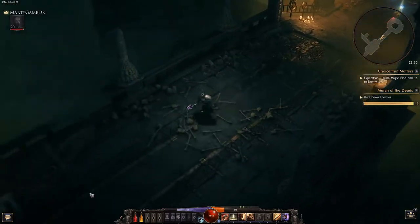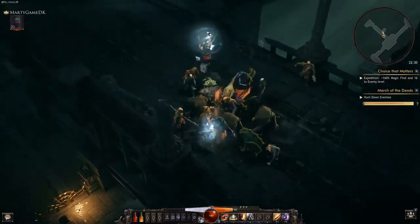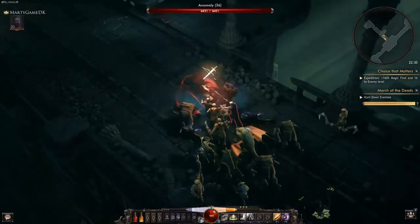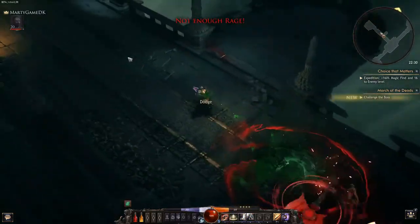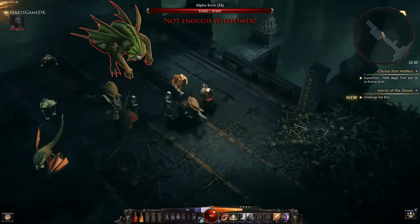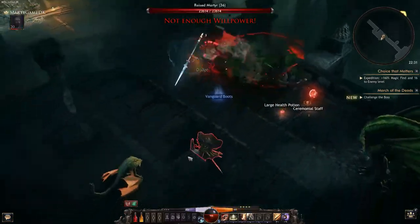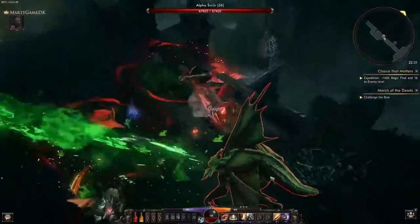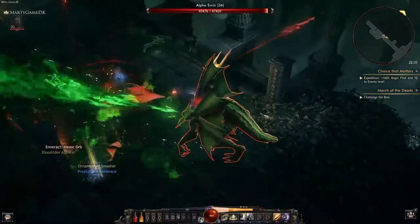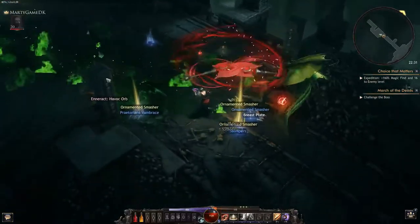We're running with 1644 health points with this gear. There was a crit around 20k right there. Let's see how fast we can get this big guy down — there we go, three seconds and he's dead.